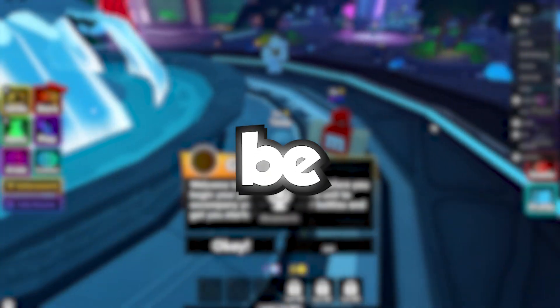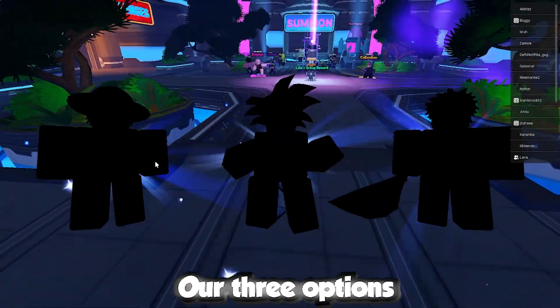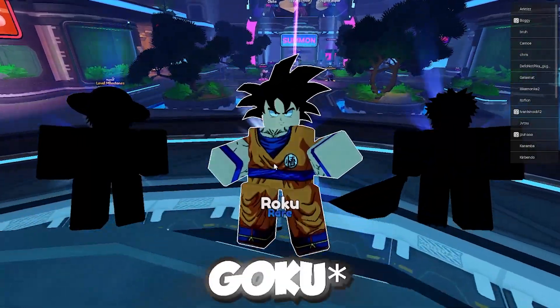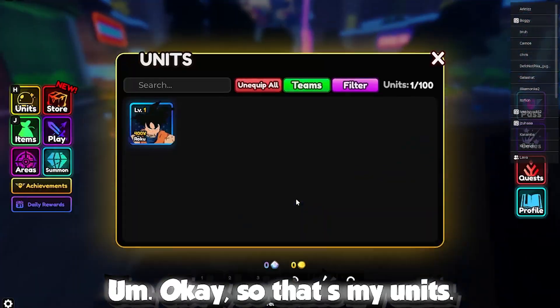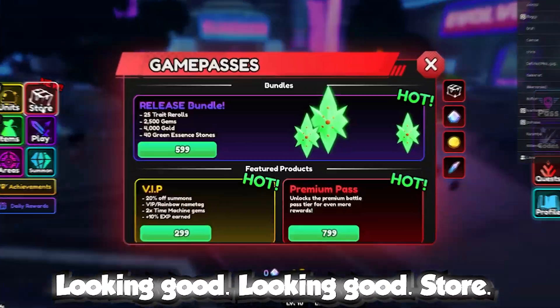In today's Anime Vanguard video, I'll be going from new to pro, following my journey of collecting the best units in the game. I have three options: Lufo, Roku, and Ichigo. I'm gonna take Ichigo — I think that's gonna be the best option. Those are my units, looking good.